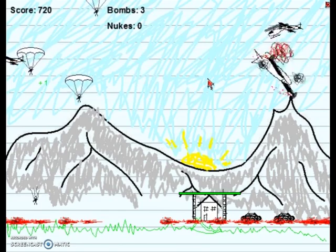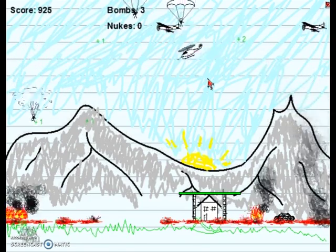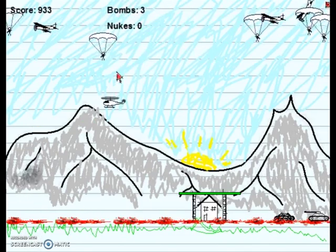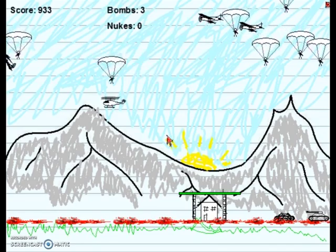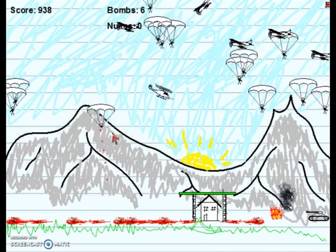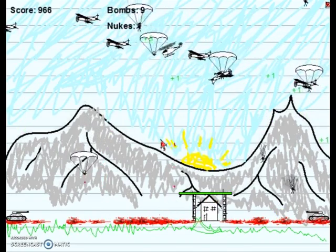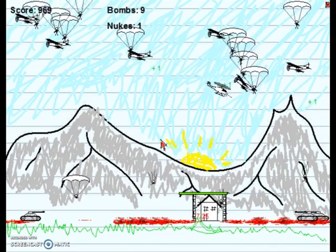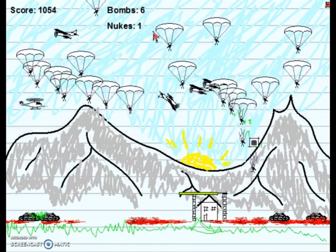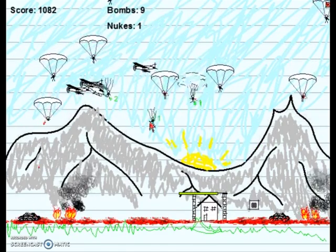It looks exactly like Gabe and Jerry's drawings when they were younger — it's even got the lines, it's on like grid paper. Oh shit, a bomber — get him! Whoa, this is one more cool thing — if you wait underneath him, he knows he's going to land on you and he panics, then he drips blood. Oh, a nuke — I got a nuke! Oh no, they're bombing my house.